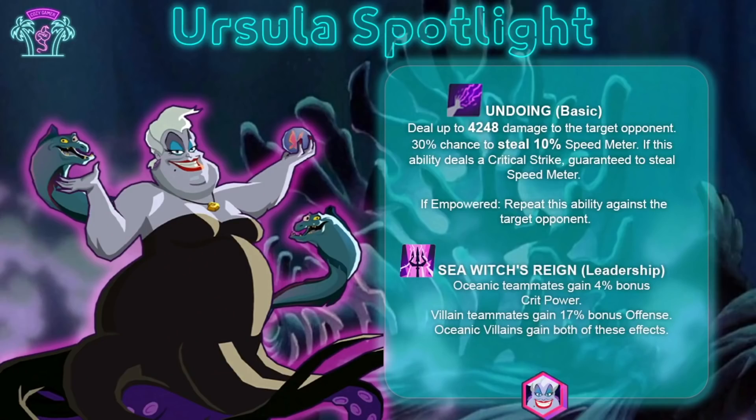Let's start with her basic ability, 'Undoing.' It deals up to around 4,000 damage to the target opponent with a 30% chance to steal 10% turn meter. If this ability deals a critical strike, she's guaranteed to steal speed turn meter. If she's empowered, she repeats the ability against the target. So she's stealing speed turn meter — not removing it but stealing it and giving it back to herself, similar to Maui's first ability.